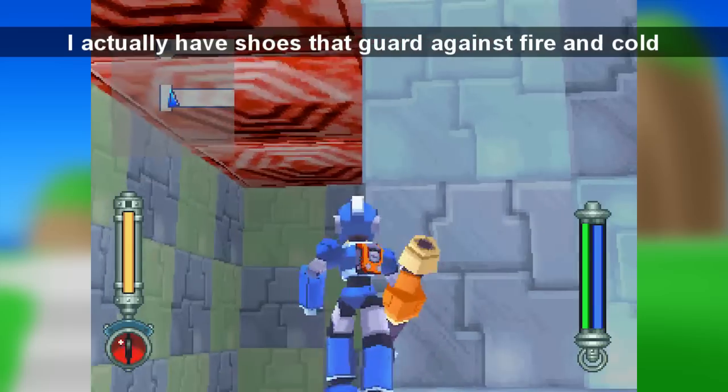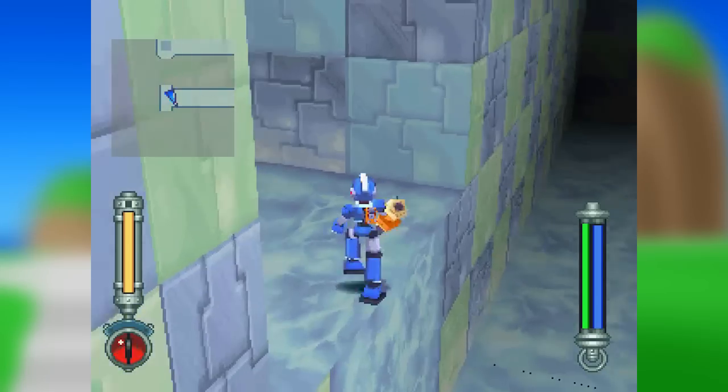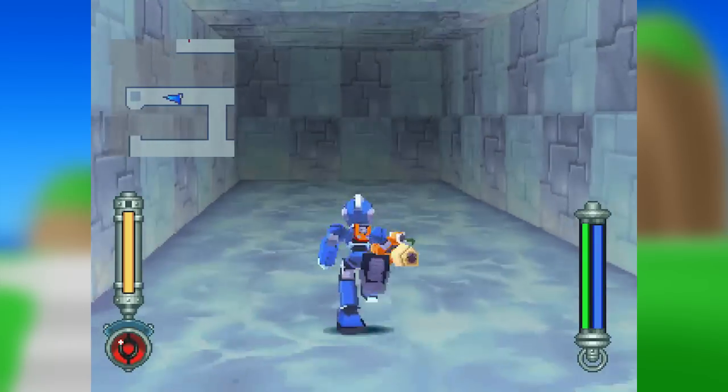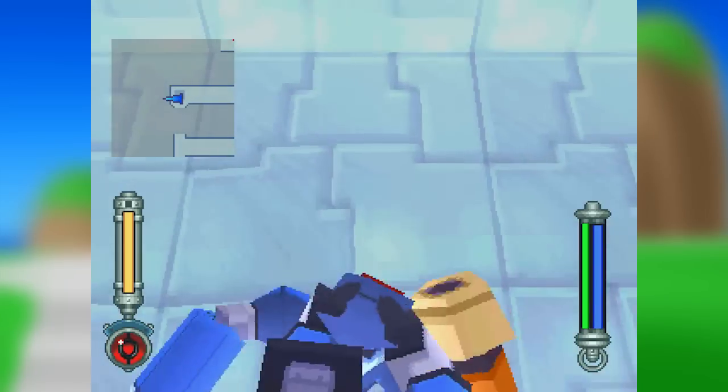This room, as you can see, has these things up top. Those will break when you step on them, so you have to keep moving. If you fall, you fall down there. I'm just showing you the back end because I have no intentions of falling. Watch me fall. Roll is correct — you can shoot that, climb on up.